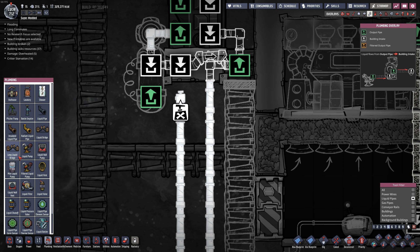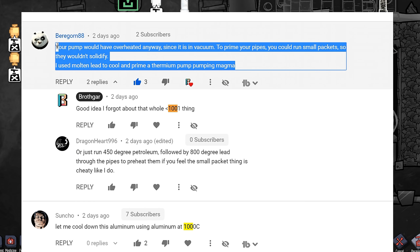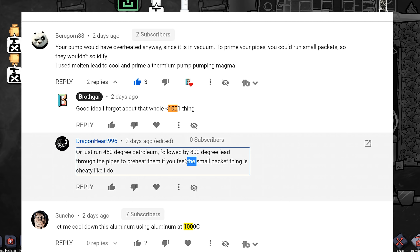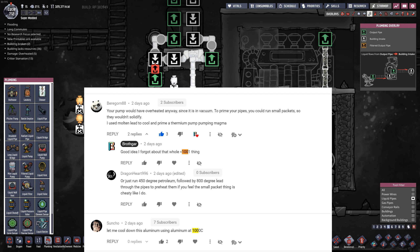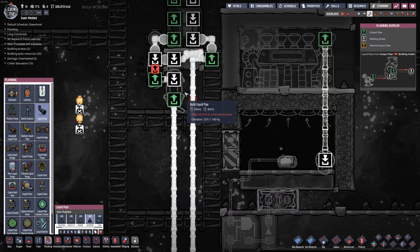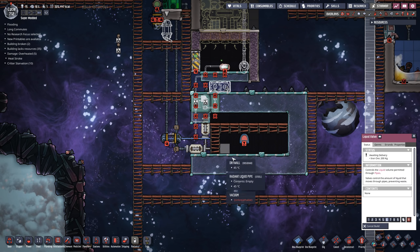One more thing I want to do is create a way to heat up this pipe more slowly. A couple of good viewer comments mentioned we can run below 1,000-gram packets through the pipe because those won't phase-change into solids. We could also use petroleum to heat up to a certain point so it's less of a shock to the system. I'm going to do exactly that this time — install a liquid valve here and restrict it down to 1,000, which will slowly heat up everything so it doesn't break when we initially run it.